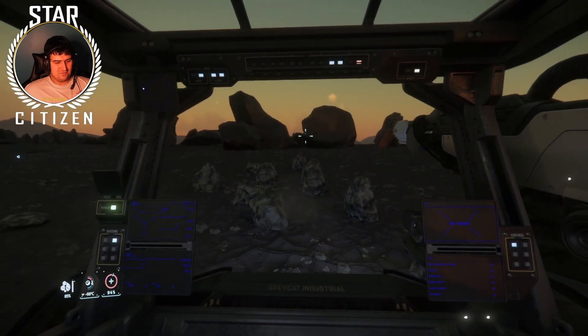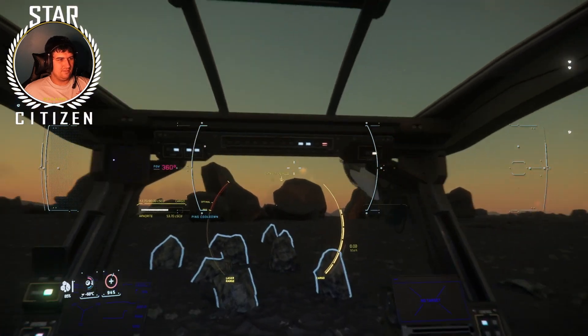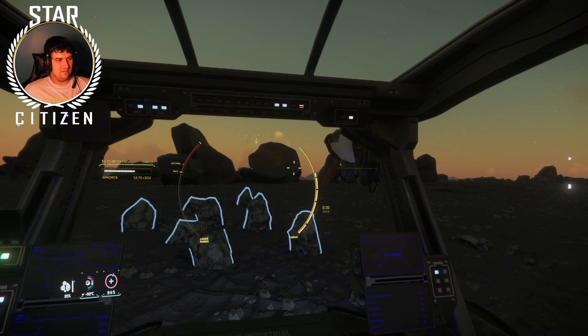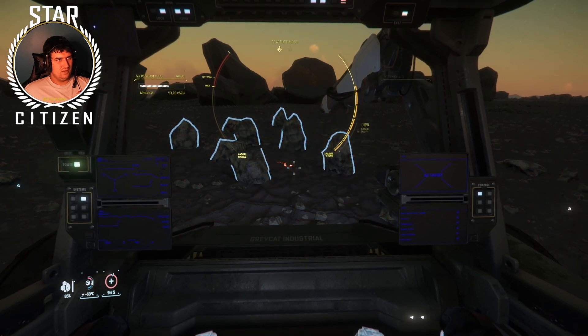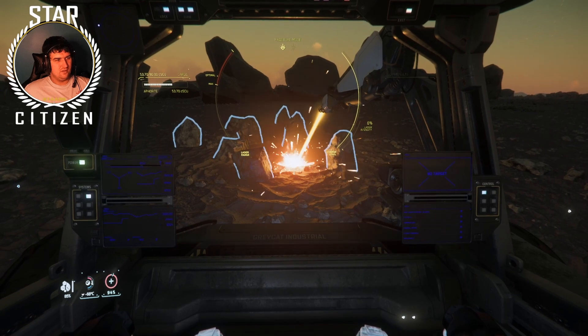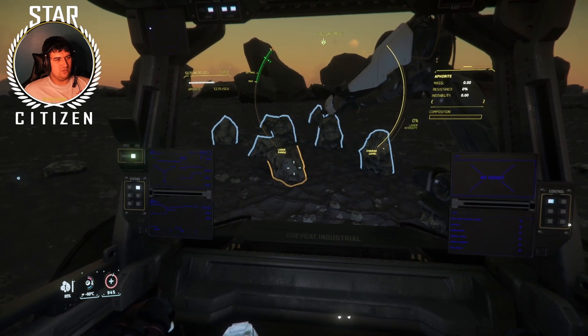Drive over to the rocks, then click M to go into mining mode. Your left mouse button turns on the beam. You have two beams — one is extraction, and if you right-click it switches to fracture mode. Fracture mode is what you actually need to break the rock.